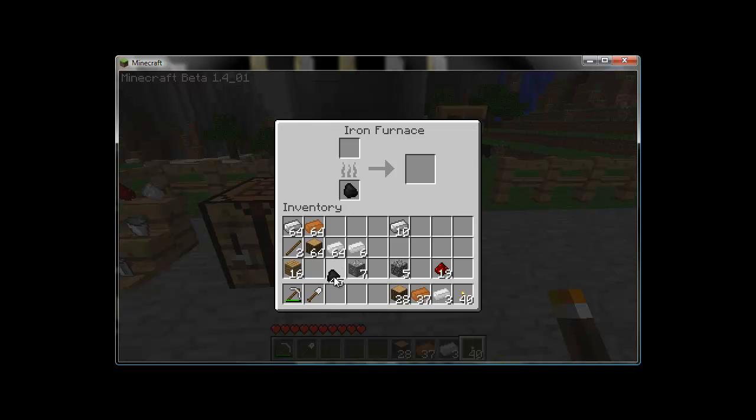For example, if you put one piece of coal in here and smelt some charcoal, with a regular cobblestone furnace that would be done with nothing left over. With an iron furnace, you actually get a total of 10 pieces per piece of coal or charcoal you throw in. Pretty neat.